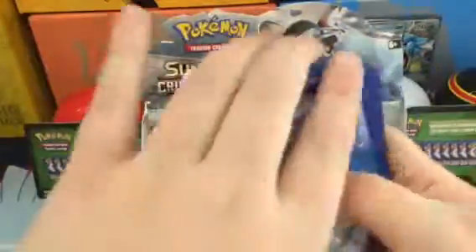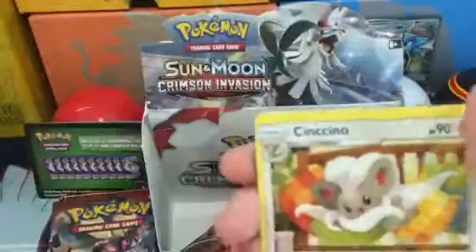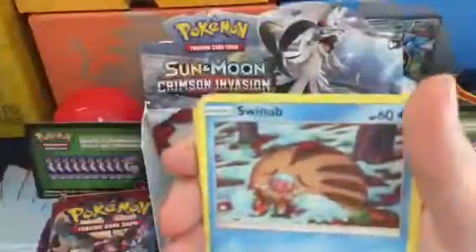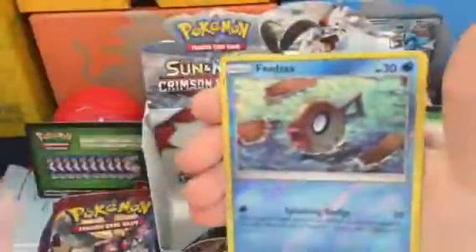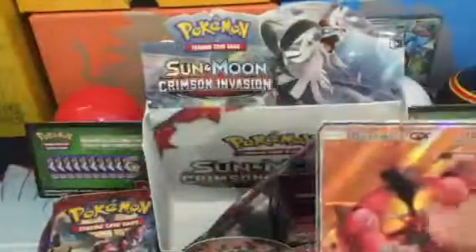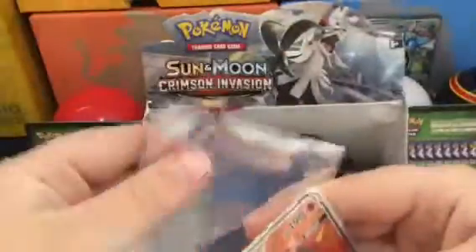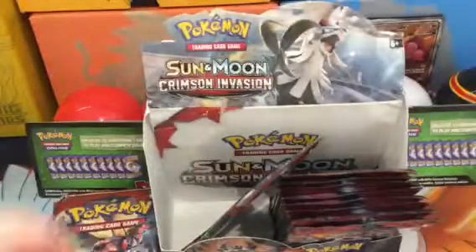I like where this is going. I'm expecting a hollow out of this because who gets two GXs in a row? So it's Cinccino, Emolga, Swinub, Mankey, Corphish... reverse — oh whoa! That's definitely not a hollow — Buzzwole GX full art! Oh yeah, heck yeah, I'll definitely take that!